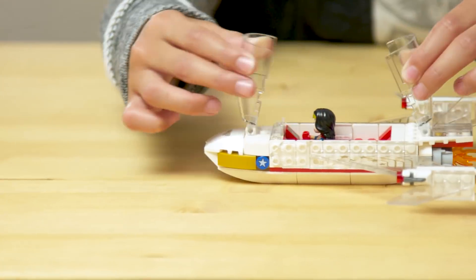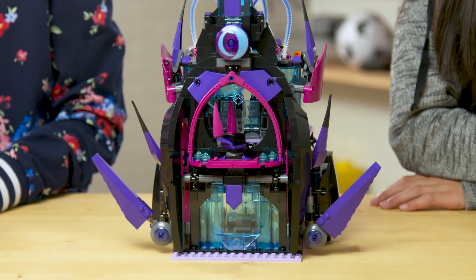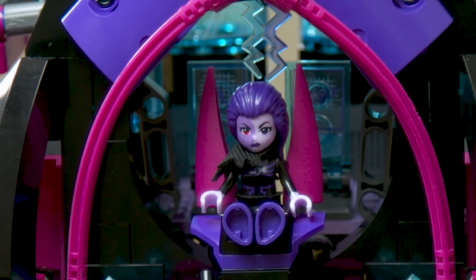And here's the finished set. First up, we have Wonder Woman's invisible jet with an opening cockpit and two stud shooters. And then, we have the epic dark palace. Downstairs, we have the command center, and the sides open out to be the makeup and the mirror. And upstairs is her spinning throne and two jets.